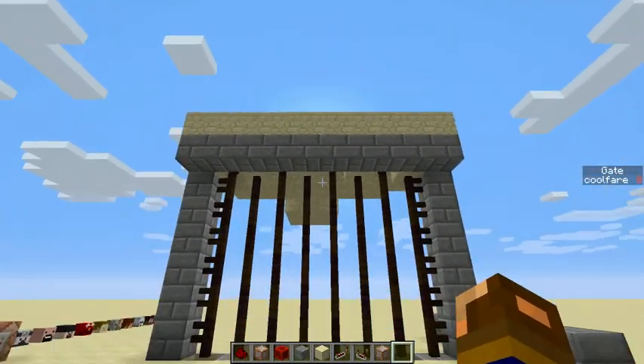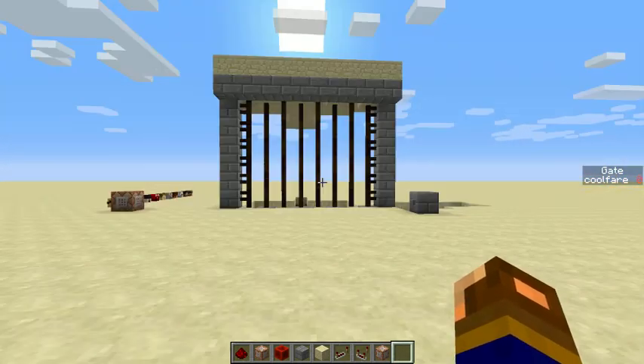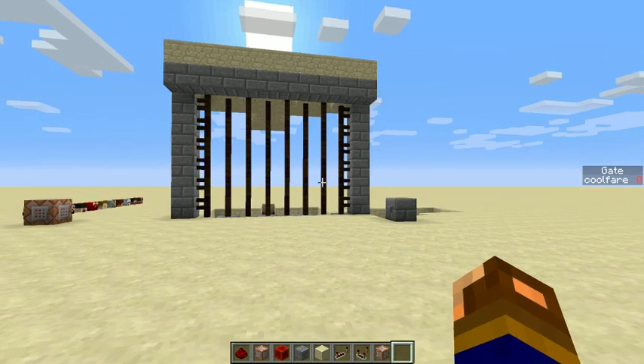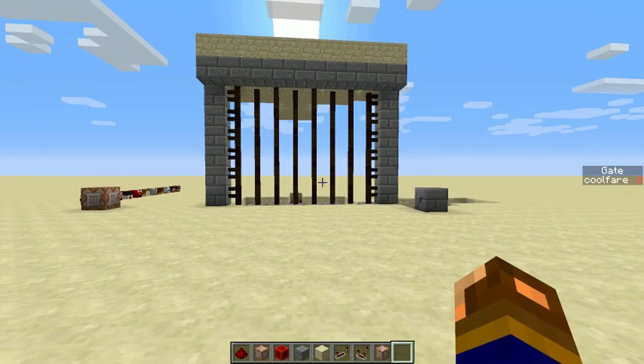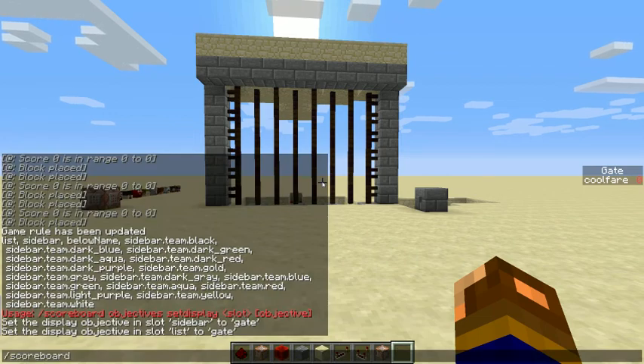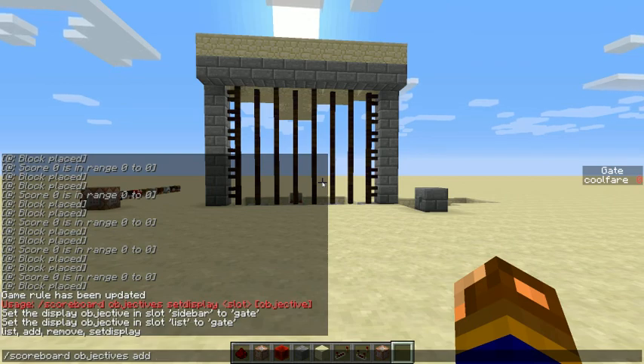It uses some command blocks and I'll show you in a second. In order to prepare to get this gate to work, you need to make a new objective. You can do that by doing scoreboard, objectives, add, and call it whatever you want. For this one I call it gate. I'm going to call this one gate 2.